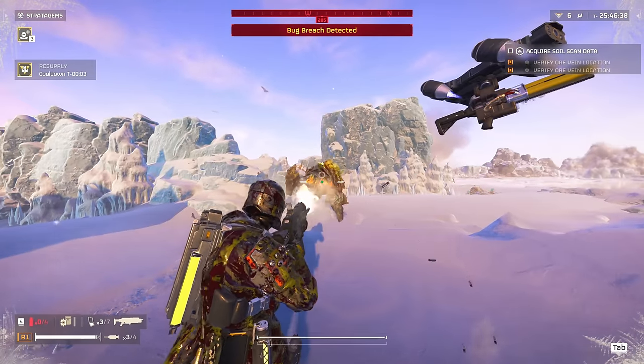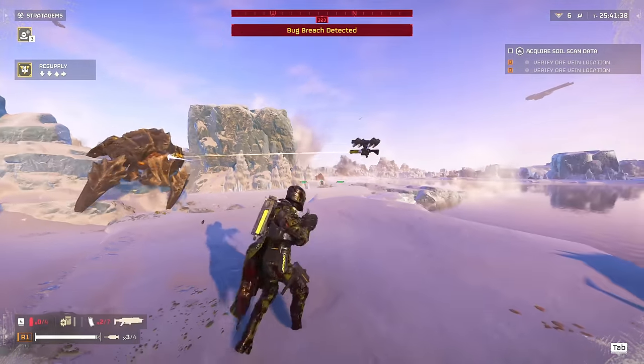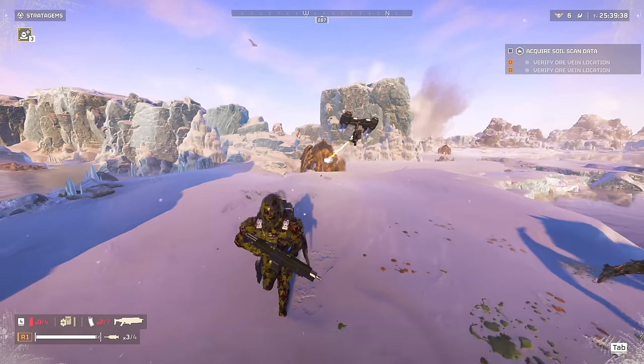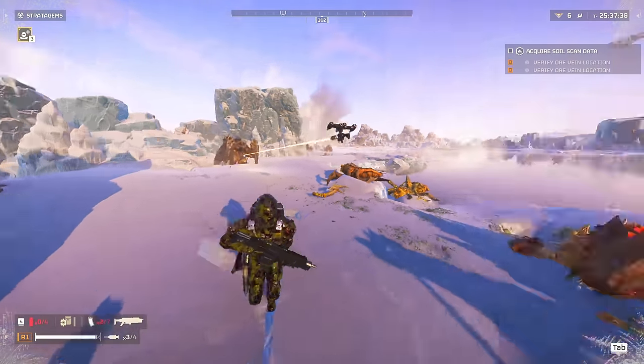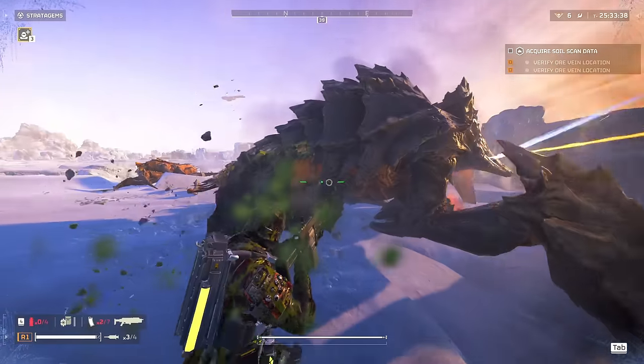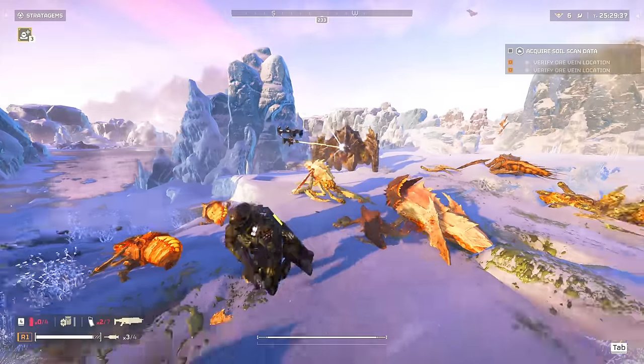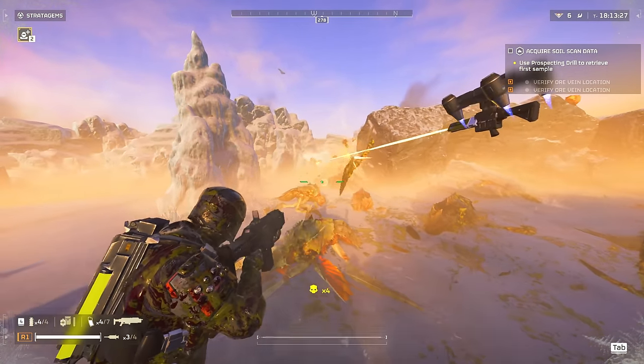This Breaker Shotgun is not only fantastic at close ranges but mid ranges as well, and even does quite a bit of damage at long ranges. As you can see in the gameplay in the background, this shotgun packs a hell of a punch and is able to take down a charger in less than two magazines. It can take down a brute commander in just a few shots to the face, and of course one-hit anything small even at mid ranges.